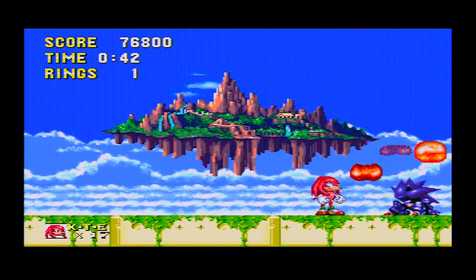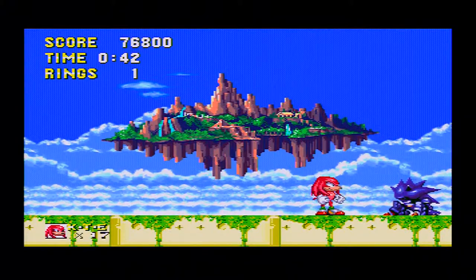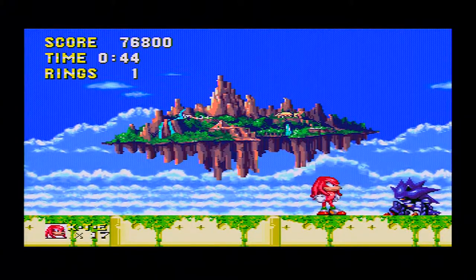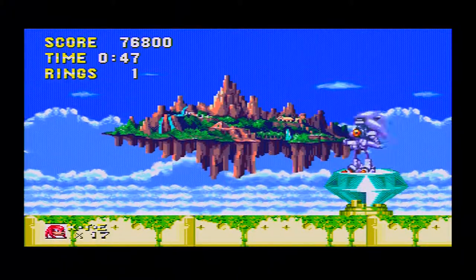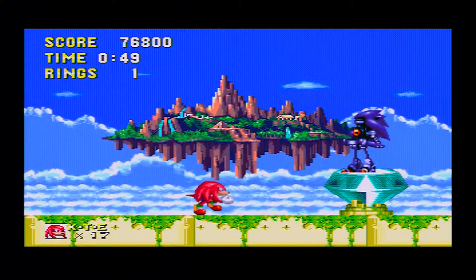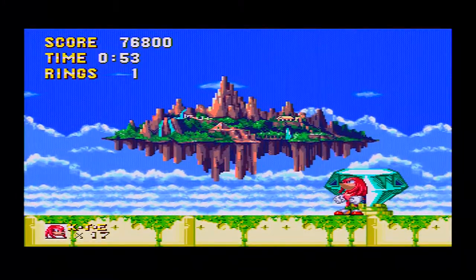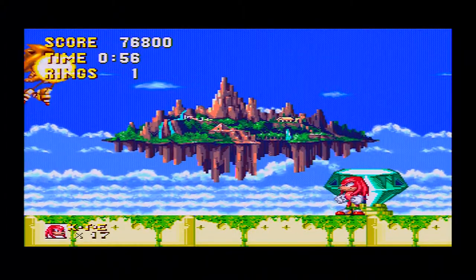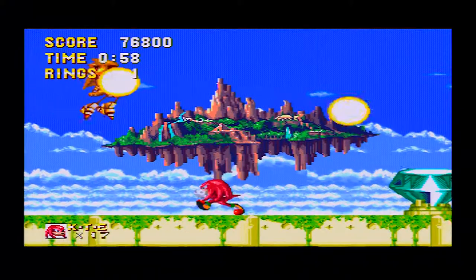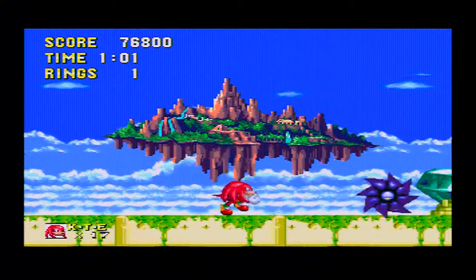Anyway, his normal boss fight here is exactly the same as Sonic's version. However, Super Mecha Sonic is what we're fighting now — he grabbed the Master Emerald. This is the main battle of Knuckles' story, and it is extremely easy to beat. It is easier than Doomsday Zone, easier than Death Egg Zone, even easier than Lava Reef Zone Act 3 for boss fights.